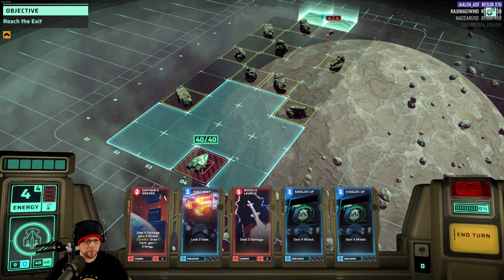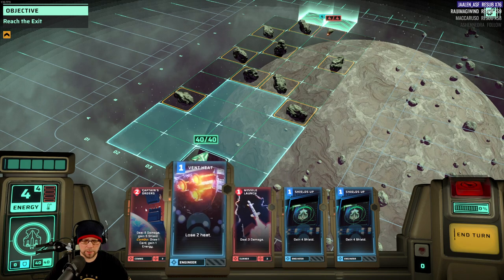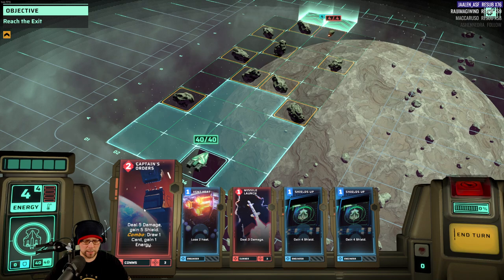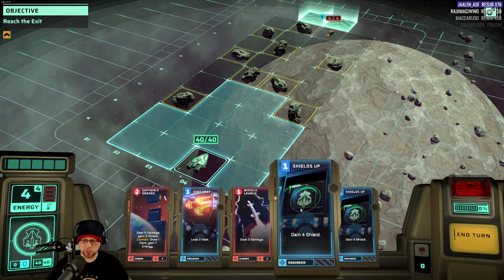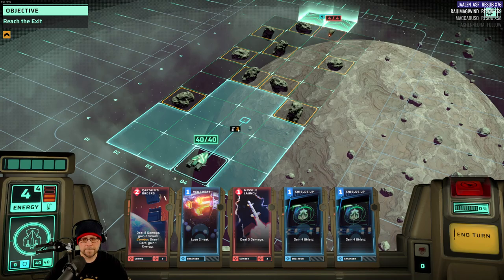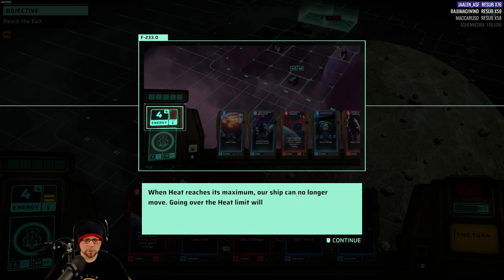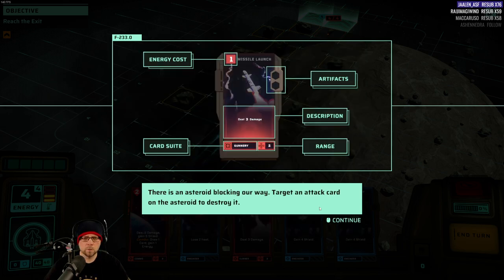So moving produces heat and we have a certain amount of energy. The energy must be our cards. Captain's orders: deal five damage, gain five shield — combo, draw one card, gain one energy. Vent heat: lose two heat. Launch missile: deal three damage. Shields up: gain four shields. As we move, our engines heat up. When the heat reaches maximum, the ship can no longer move. Going over the heat limit results in overheating. On a card we have energy cost, artifacts, description, and range.